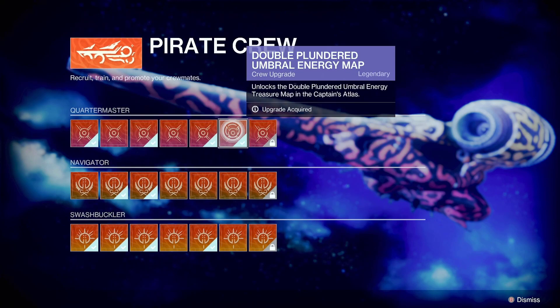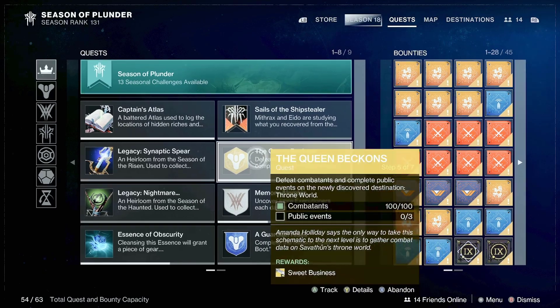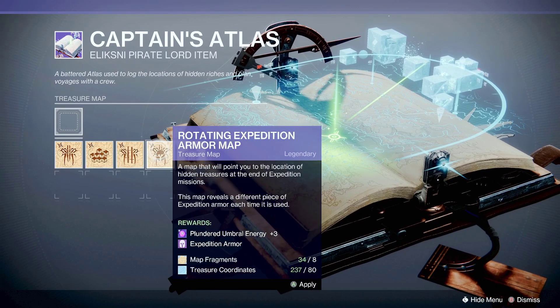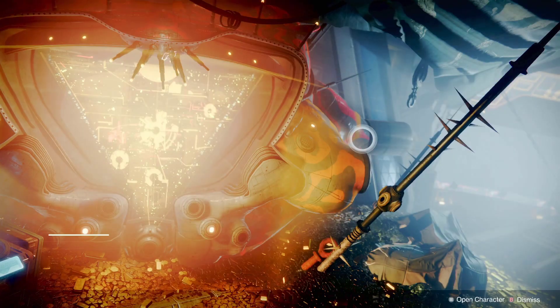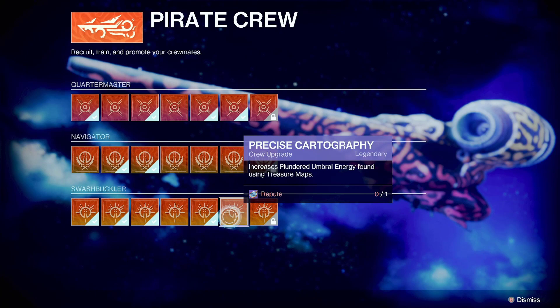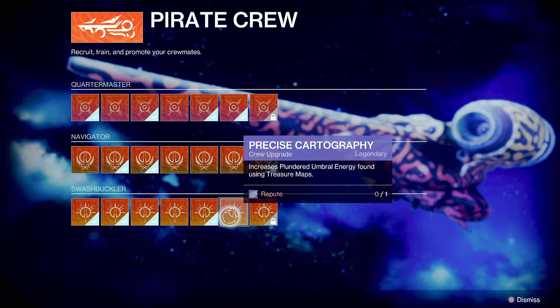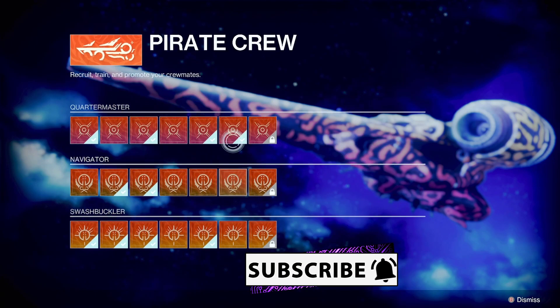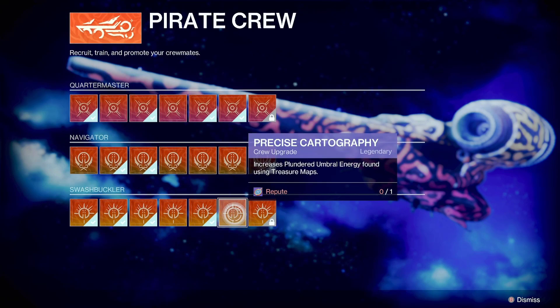Out of the two — double plundered and precise cartography — I would say go with double plundered, because this one gives you a map. If you go to the quest tab and then to the Captain's Atlas, you'll have this map right here. This map gives you plus six energy every time you complete an expedition, which is why you'd go for it — so you can focus those weapons. With precise cartography, although you can get extra energy, reports say people only get four or sometimes five instead of six.